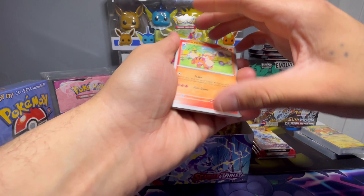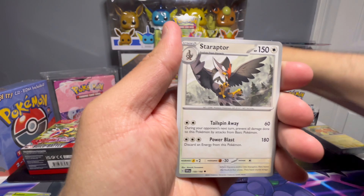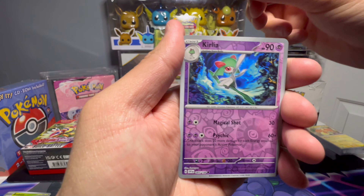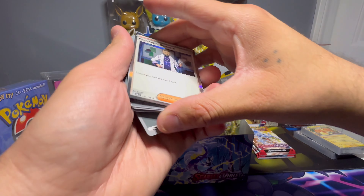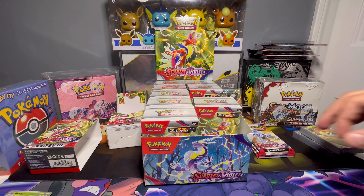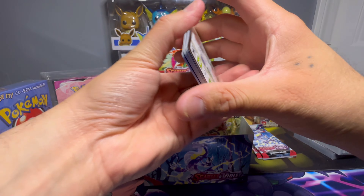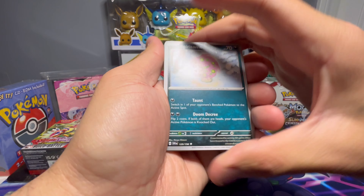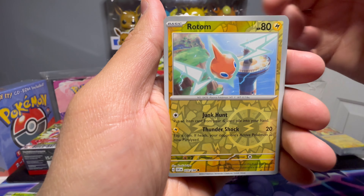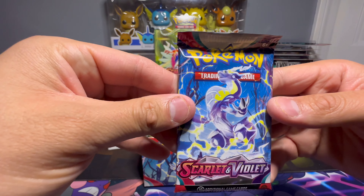We have Growlithe, Staravia, Ralts, Tundra Moss, Katie, Staraptor, Electric Generator, Kirlia reverse, Jax reverse, and Professor's Research holo. I want that one in full art — they have a full art trainer version and I haven't pulled it yet. Next pack: Rotom, Rotom, Chansey, Rare Candy, Oinkologne, Spiritomb, Ultra Ball, Rotom reverse, Weavile reverse, and Indeedee holo. Already with the second box we are not getting hits like we did in the first one.